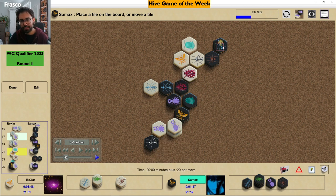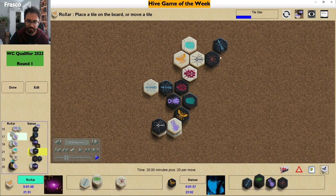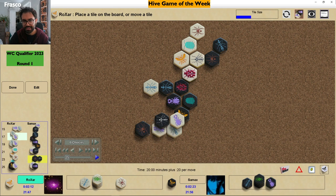Whenever white covers the black queen, the black beetle will recover and black has an extra hunting ant, so mobility is pretty good. White played the pill bug since black was threatening to choke the white queen, which would have been quite problematic for white. White is also not in a hurry to cover the black queen because the white beetle cannot be recovered at the moment. But after this move, whenever the black mosquito covers the white beetle, the other white beetle below will recover the mosquito.